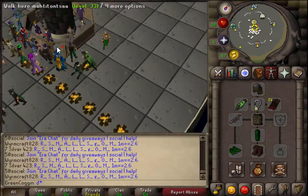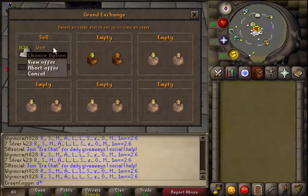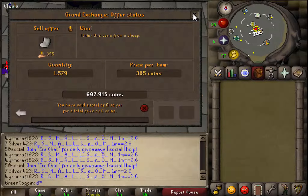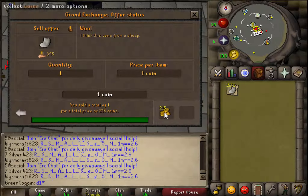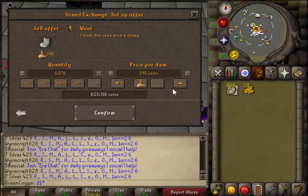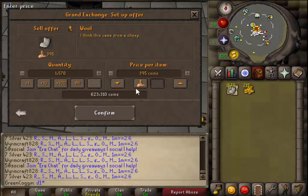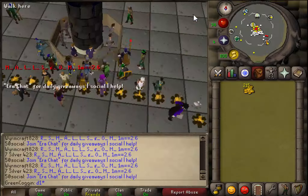I don't know what ring would benefit a ranger. The best armor would be to actually have a green dragonhide body but I need 32 quest points. I'm actually using iron arrows right now because they're the cheapest thing to train with. My current wool stash is not selling - it's been there a day and it's just not selling. I've actually lowered the price down. They're currently buying for 2.15, so I'm not going to sell that low because I'll make a massive loss - only around 300k.